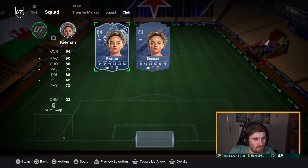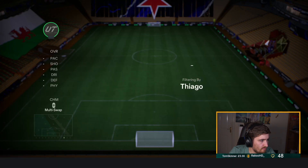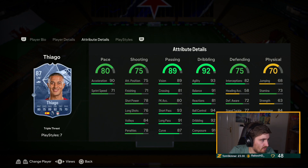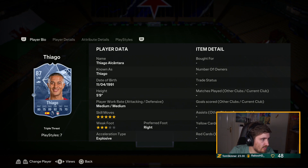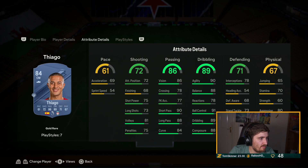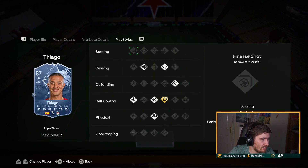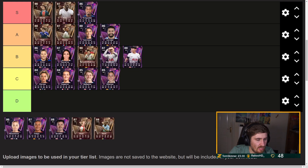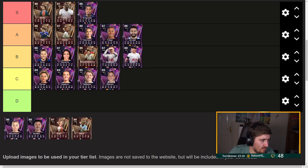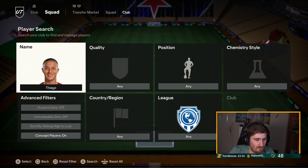Tiago for Liverpool — he already had a Gold playstyle which I didn't realize. They should have given him four-star weak foot on this. The main difference is it's a huge pace upgrade, and he's got a lot of playstyles — it's basically just the pace upgrade. He'll be really really good. I think Tiago is now A tier but he can't be S tier with that weak foot and quite a few stats missing.